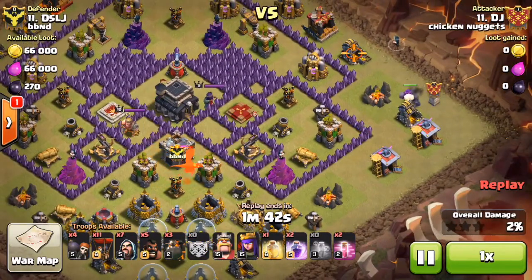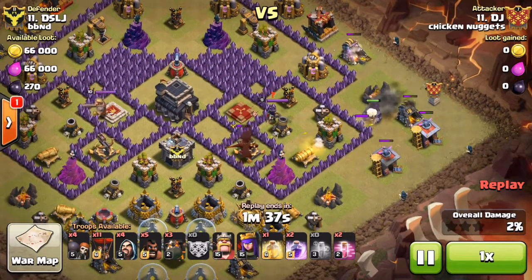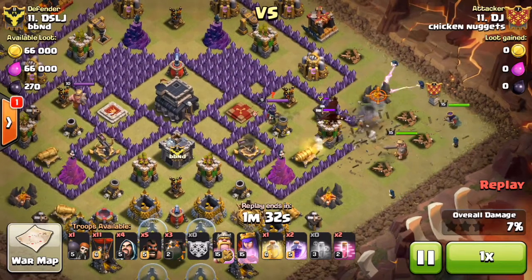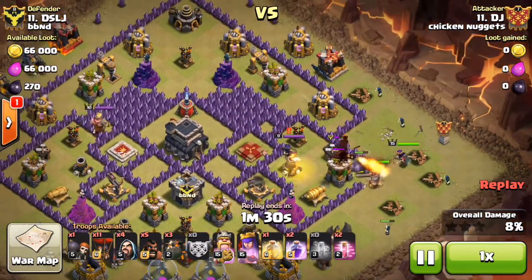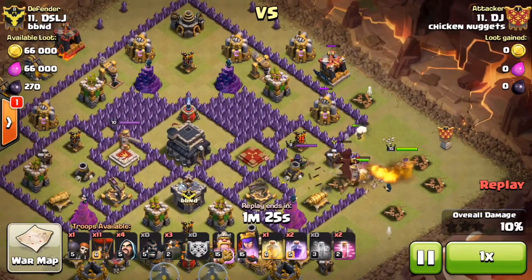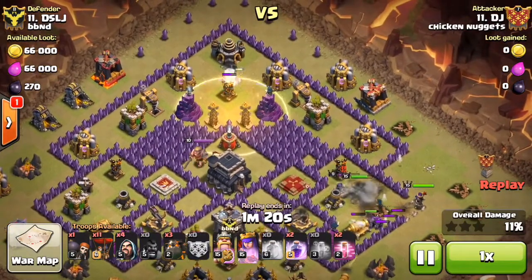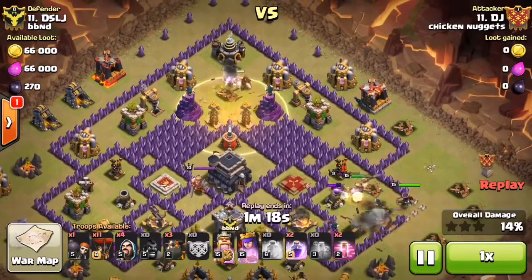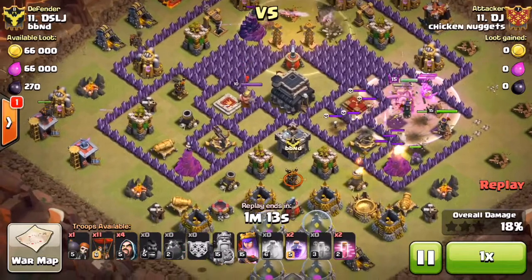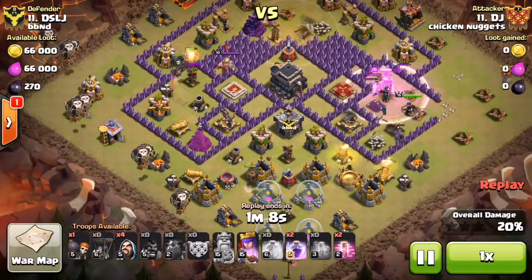He takes down the loons and severely brings down the dragon's health. He starts dropping his kill squad, sprinkling some wizards to create that funnel so his heroes don't take a walk around the base. Starting perfectly on the right side, he takes out the enemy queen, an air defense, an X-bow, two archer towers, and a wiz tower. He drops his hogs to take out the second air defense and immediately drops a heal to keep them alive.